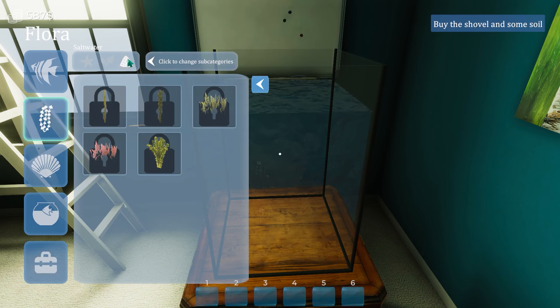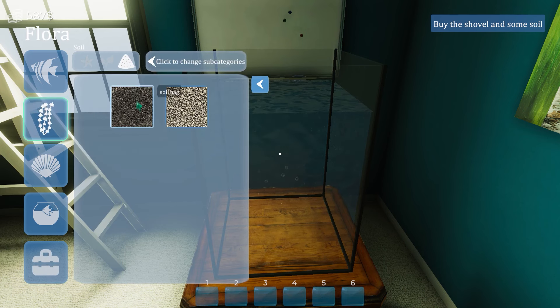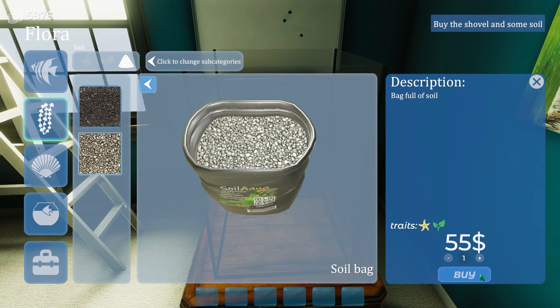Soil. How about this — is this soil? I want to change subcategories to soil. Soil bag and soil bag. Well, this looks prettier. Wait, it's 55 bucks for a bag of dirt? Are you serious?